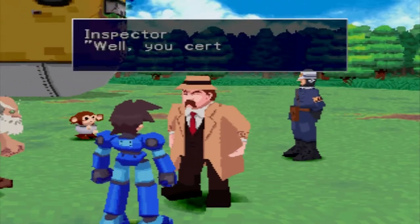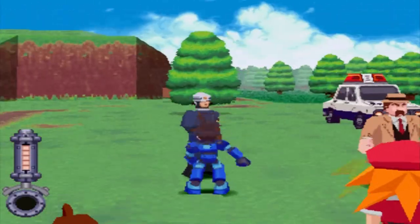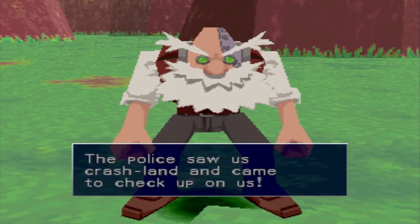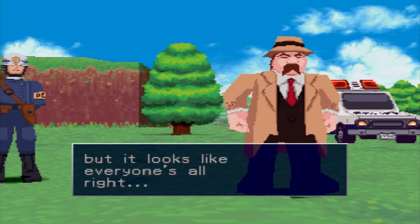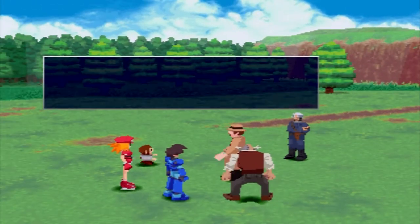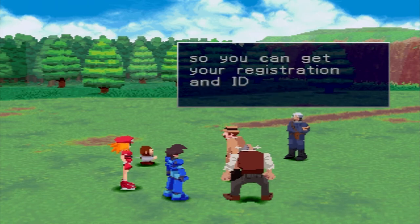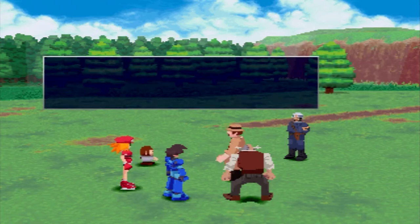Oh hey, it's like a Gumshoe inspector-looking guy. Gotta talk to these mooks because we did just crash land on their island. The police saw us crash land and came to check up on us. We need to fill out immigration forms, basically — though we didn't really immigrate, we just kind of accidentally landed here.